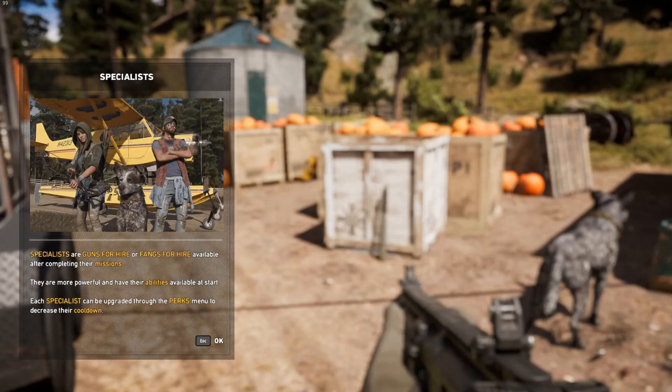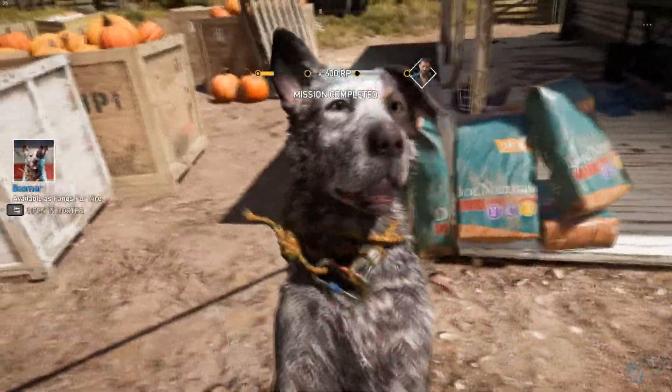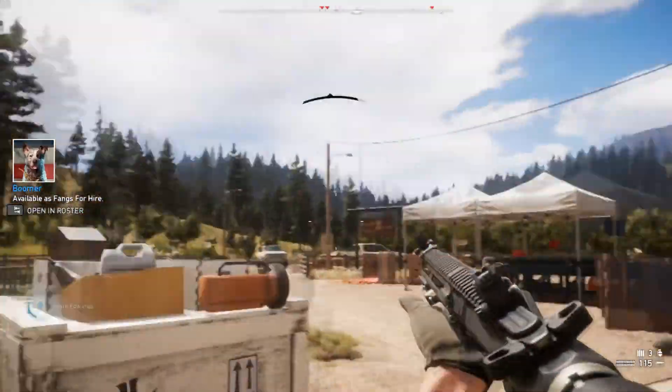Specialists are guns for hire - or fangs for hire - available after completing their missions. They are more powerful and have their abilities available at start. Each specialist can be upgraded through the perks menu to decrease their cooldown. Cool, so I think we upgraded here for Boomer.